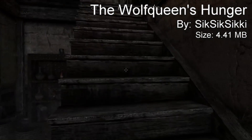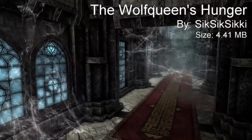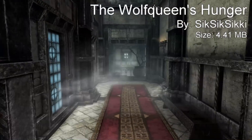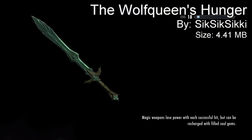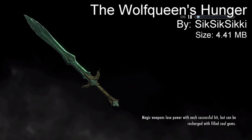This mod adds a standalone, upgradable, enchantable sword into the game. Both models were textured 100% from scratch, and the Wolf Queen's Hunger features a unique enchantment comprised of frost, health drain, and a built-in soul trap, so it stands on par with the most Daedric weapons in the game.